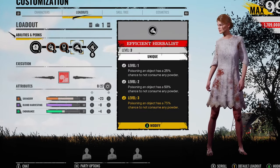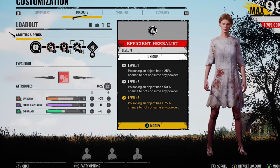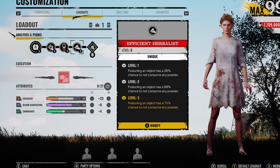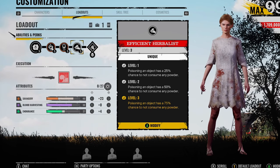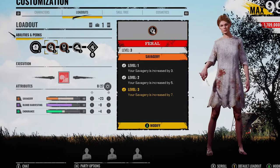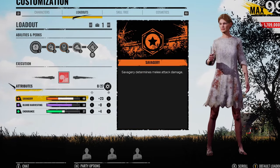When the ability gets to level three, you've got a 75% chance for it not to consume any powder. If it does consume powder while you're going around, that can hinder the time as well and you can be kind of screwed. So level three is definitely needed with this. We go for Serrated as well and Feral for the increased savagery — I'm going for more of a savagery-type build on Sissy.